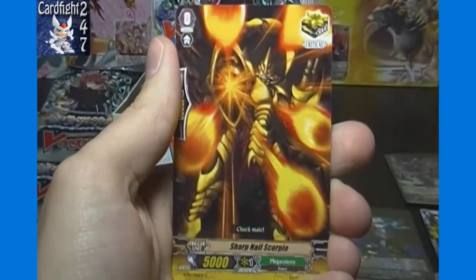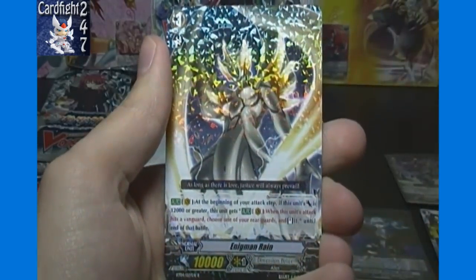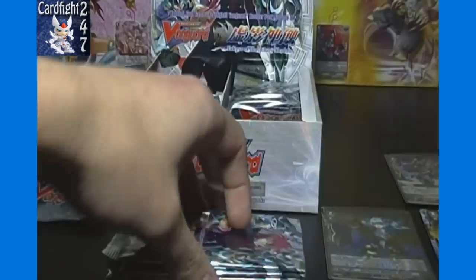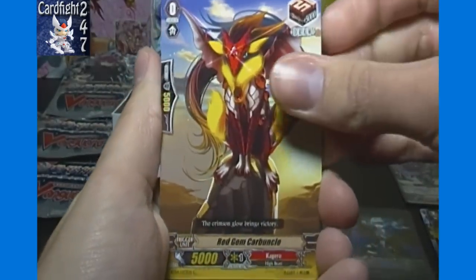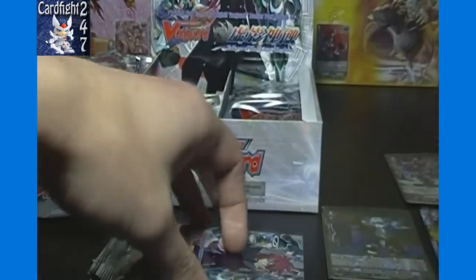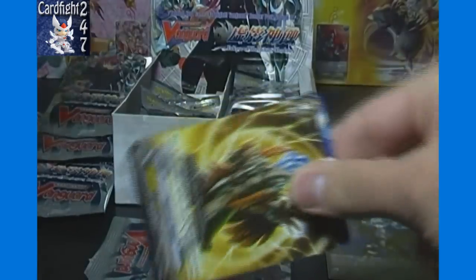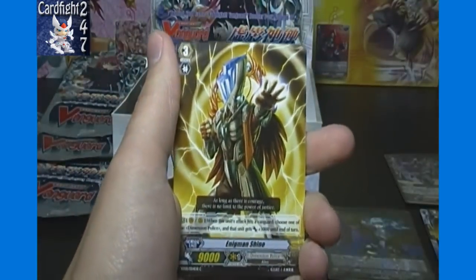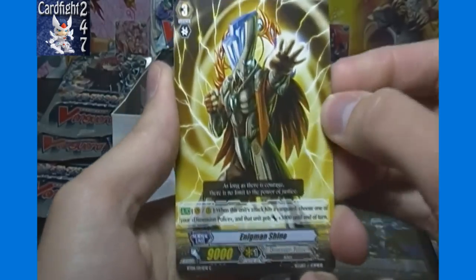Brugal, Zap Bow, Sharp Nail Scorpio, Abyss Freezer, and Enigmin Rain. We're getting several single rares we did not get in our first box: Tool Kit Boy, Iron Cutter Beetle, Red Gem Carbuncle, Cosmo Fane, and Violent Vesper. The distribution is not great — in the first couple sets you'd get close to a full set of single rares per box, but now you get two or three of some and none of others.